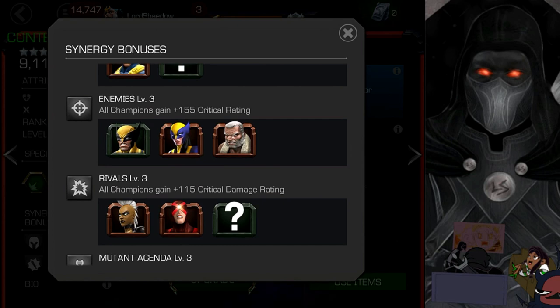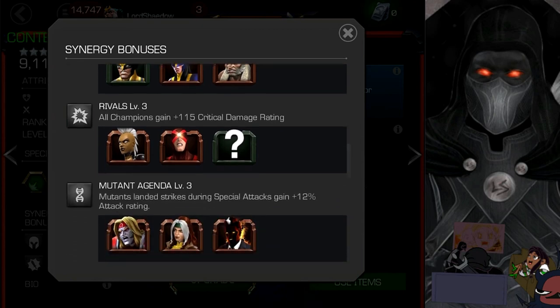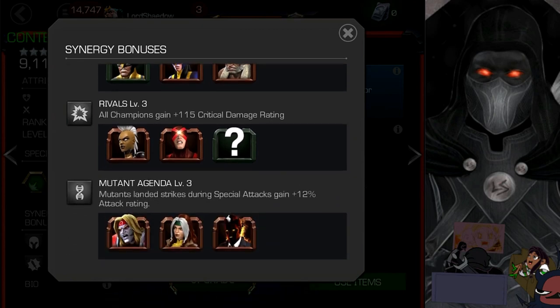Old Man Logan just got a rework, so he's actually pretty good now. A lot of people don't talk much about him because he was reworked at the same time as Colossus, and the Colossus rework was better — but that didn't make his rework not good. The Rivals synergy increases critical damage, along with Storm, Red Cyclops, and another mystery synergy.